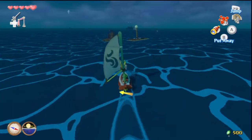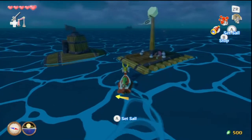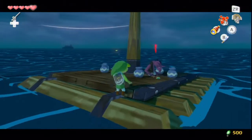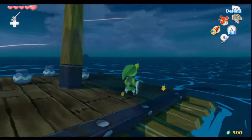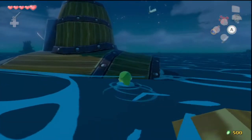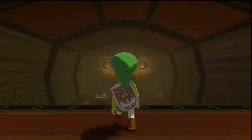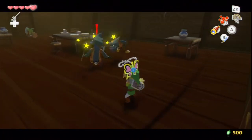At Bomb Island I'm going to use the grappling hook to steal a Joy Pendant. You can actually still do a trick of leaving the area, coming back, and grabbing Joy Pendants from them again — they respawn. I don't know if they changed that in Wind Waker HD, but I've seen people do it.